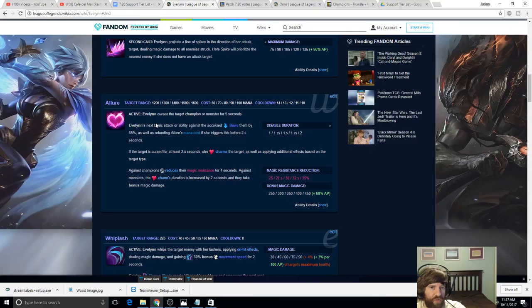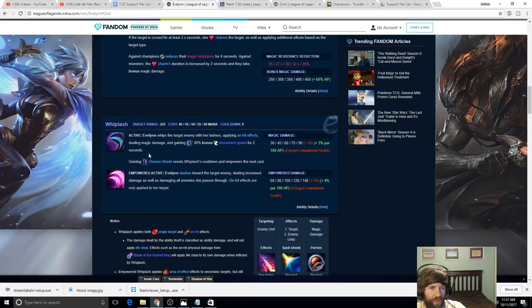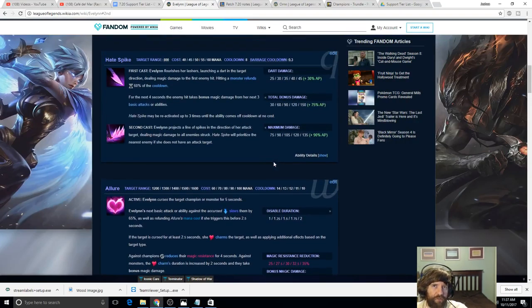My initial instinct is I'm not sure where she fits into the meta. She does AP damage, but not getting invisibility until level 6 is really rough. If you want early-game domination with magic damage you'd probably just play Elise. By the time she can become invisible, people will have had time to get pink wards, the support gets a Sightstone, and they can ward deeper into her camps.